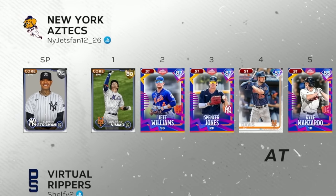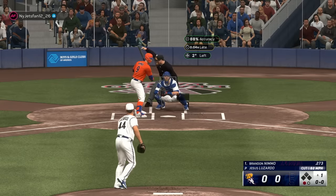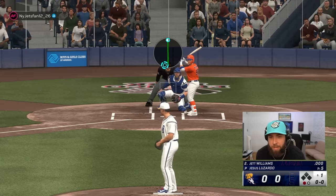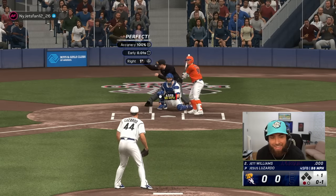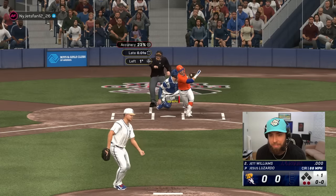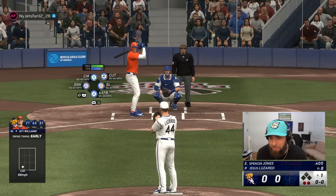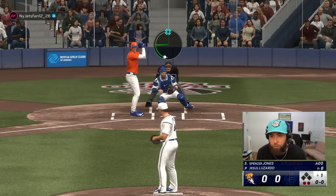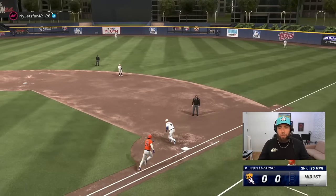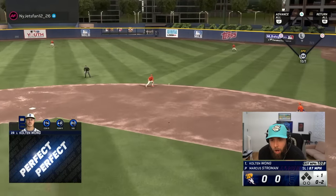We're going to be the home squad today. Our opponent is a New York Jets fan, 12-26, with Marcus Stroman's Live Series on the mound. There's our first point. The camera wasn't up for that at-bat but we are officially back. A terrible pinpoint pitch ends up in the strike zone — another strikeout. Two points on the inning for Jesus Lazardo, who brings up Spencer Jones. Batting 400 with Spencer Jones though — that's not going to help. Three up, three down for Lazardo; two strikeouts, two points.